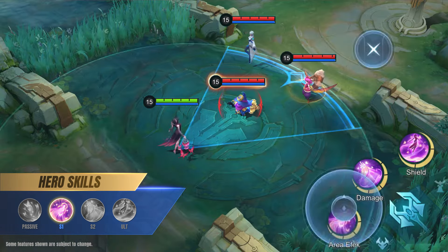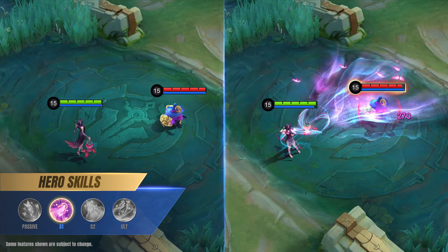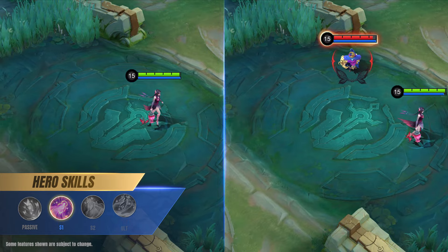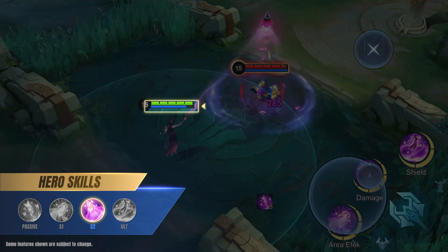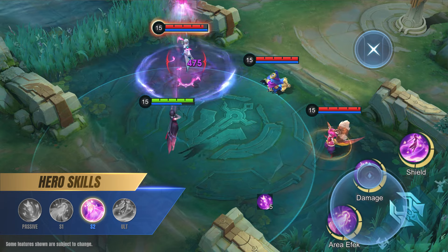Jushin starts with higher max mana, but the limit won't increase with her level. First skill: Fluttering Grace. Jushin deals magic damage to all enemies in a fan-shaped area and applies stacks of Soul Snare on them. Targets hit will also be slowed while Jushin gains movement speed for a period of time.